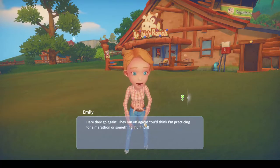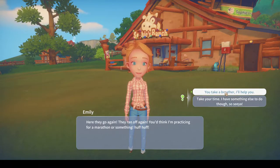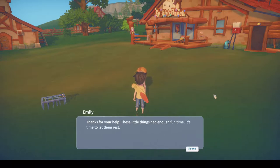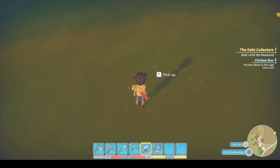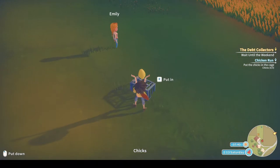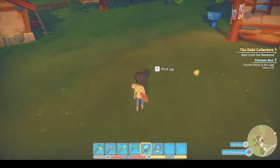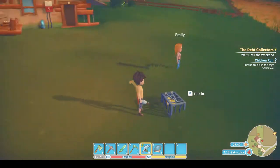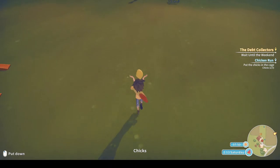Here's the Chicken Run mission. She says: you think I'm practising for a marathon or something? You take a breather, I'll help you. Thanks for your help — these little things have had enough fun time. It's a nice and simple quest, a great way to improve my relationship with Emily. Very simple, very quick, and very good.